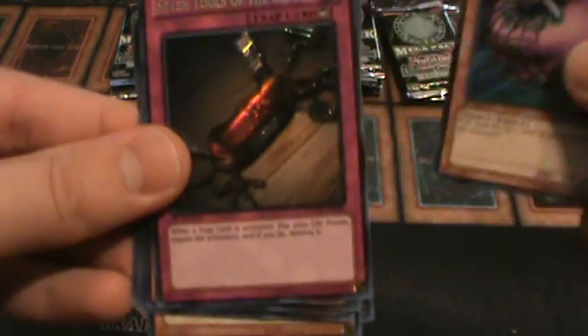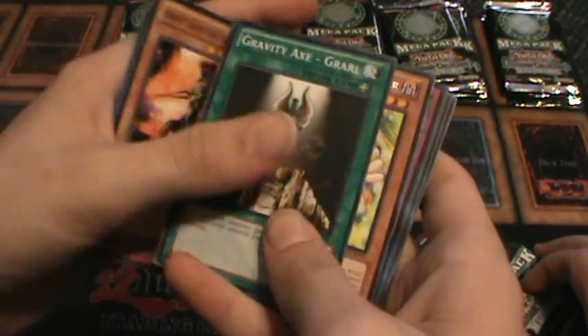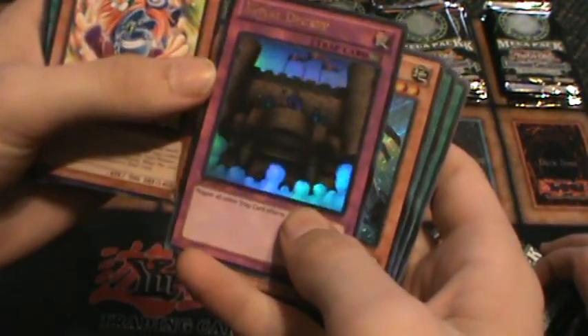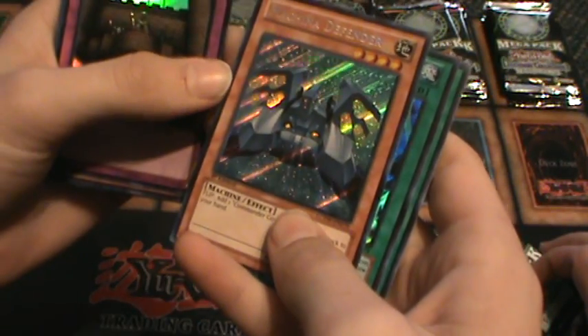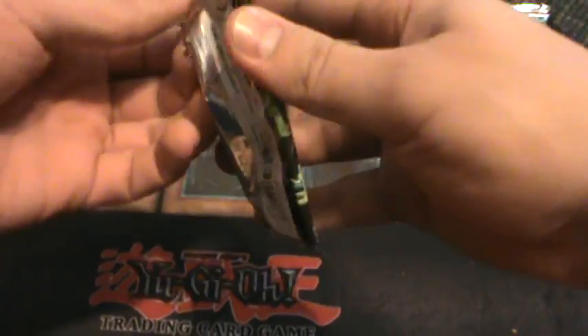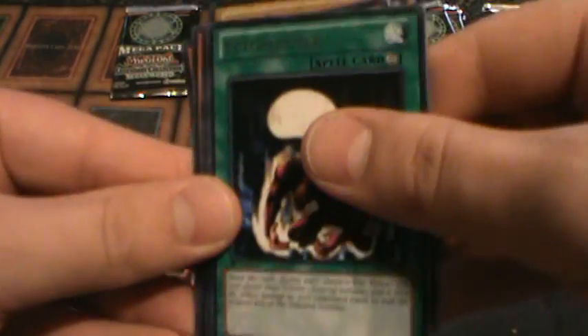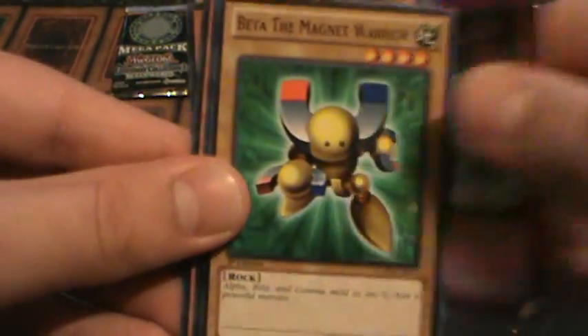Ultra Rare Needle Worm. Seeker Rare Seven Tools of the Bandit. Ancient Mystery. Roger the Ten Thousand Hits. Toon Mass Sorcerer. Royal Decree — that's my Rare. Machina Defender — that's my Seeker Rare. And Drag Down — that looks awesome, Super Rare. Fire Princess Ultra Rare. Seeker Rare Magic Jammer. And Super Sakuratu Armor — looks really cool, Super Rare. Or Seeker Rare.